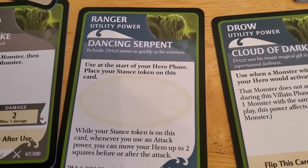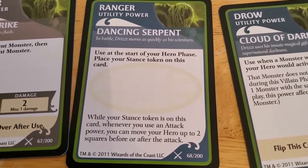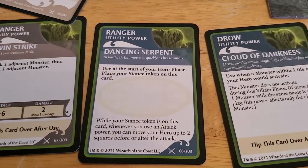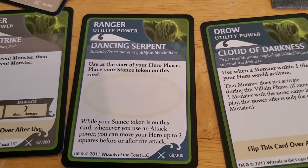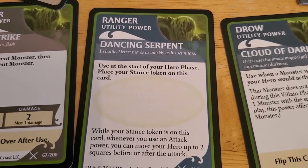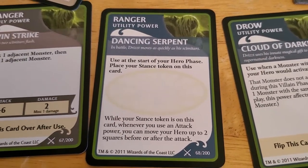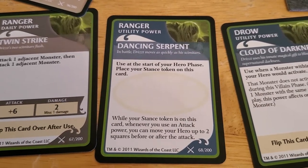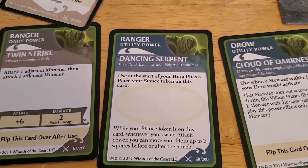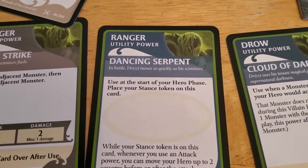Let me check his stance. It says at the start of your Hero Phase, place your stance token on this card, and whenever you would use an attack power, you can move your hero up to two squares before or after the attack. So this kind of breaks the normal rule — generally you can attack then move, or move then attack, but you can't move, attack, and then finish moving. But this Dancing Serpent stance basically lets you do that.